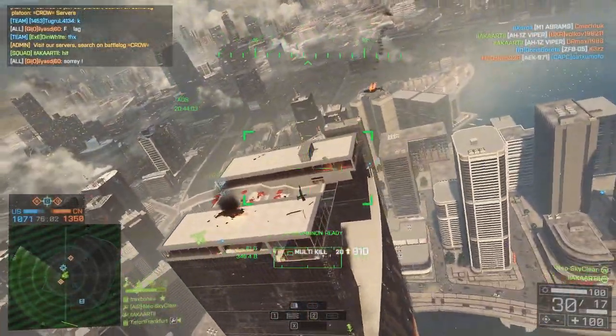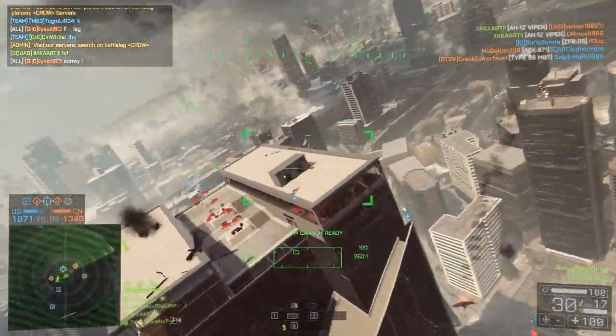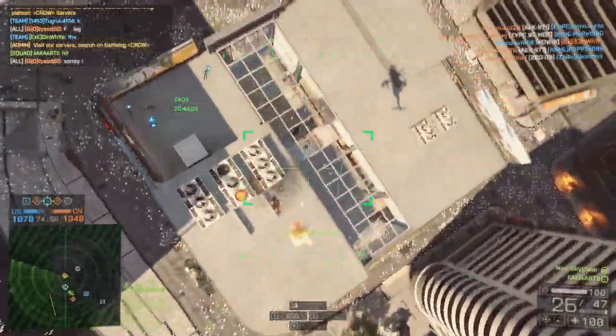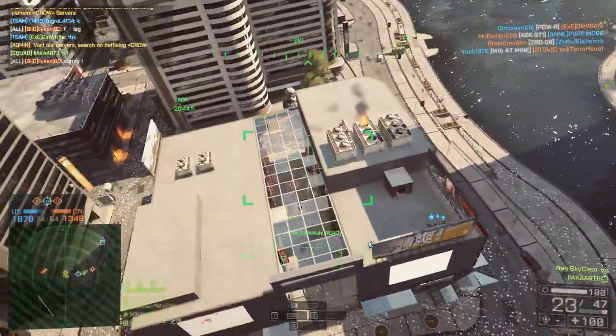If they're sideways you have a larger target to hit, and if they are face forward you can generally see whether they're going to go to the left or to the right — that's one piece of advice I would recommend if you're in the attack helicopter.